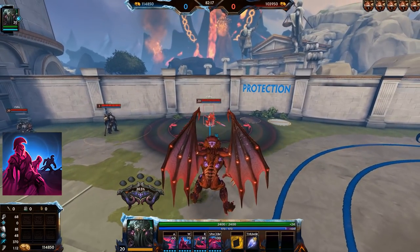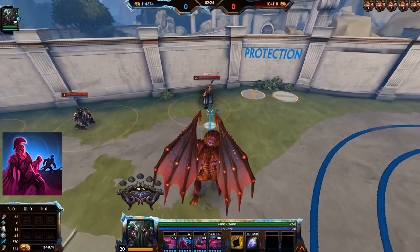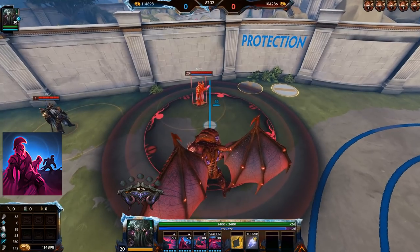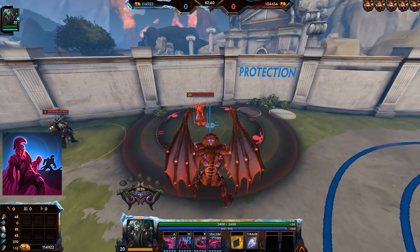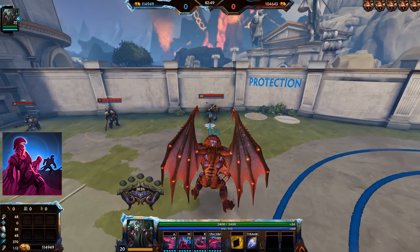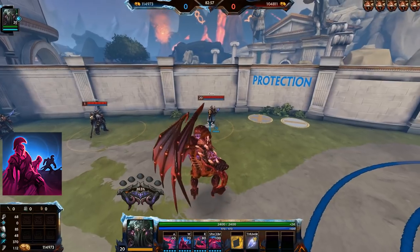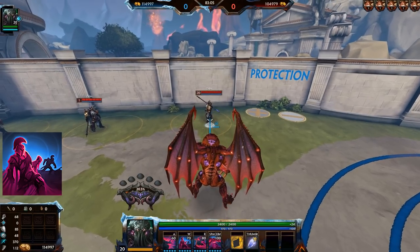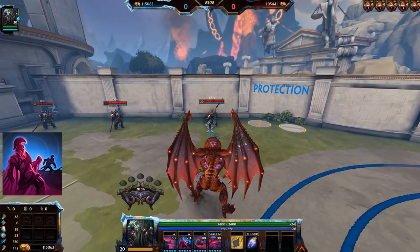His second ability is The Mire — a channeled AoE with an expanding radius from 20 to 30 units. It has three stages: a 10% slow that applies immediately, then a 35% slow when it first deals damage, and finally a root. Both damage instances deal medium damage but combined they're very high for a guardian. The Mire lingers for roughly 3 seconds afterwards. Leveling it increases damage by 45 per tick (90 total) and reduces the cooldown by 1 second, scaling from 18 down to 14 seconds.